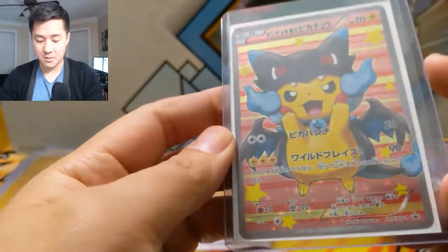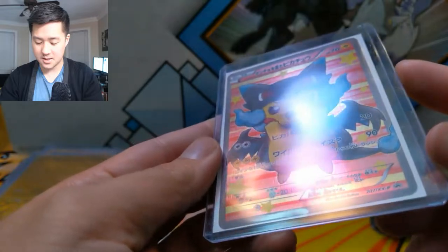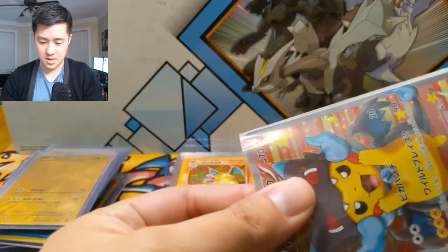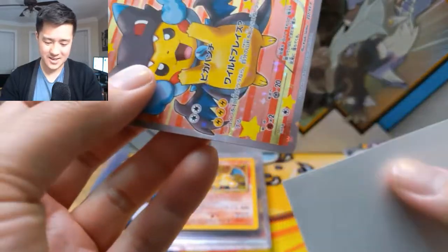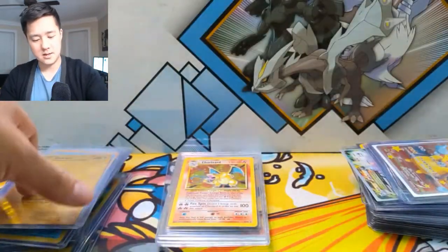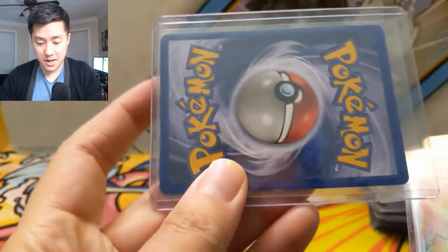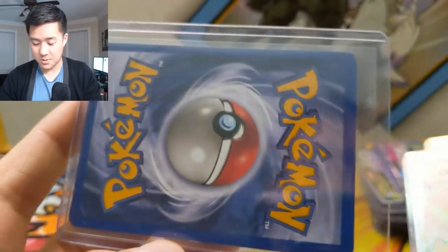I believe there's a bend somewhere in this card — let me see if I can find it using reflected light. Yep — there it is. That's probably why it wasn't in a different box. That is definitely not a card for PSA. It would be good in a binder though. This other card is super damaged.